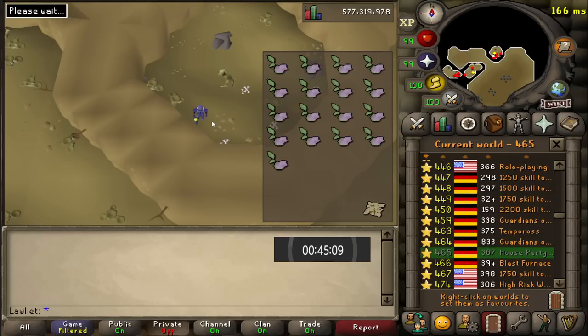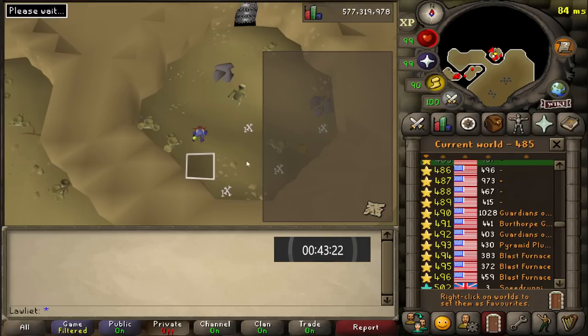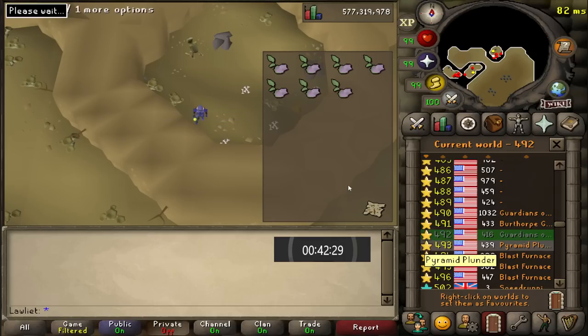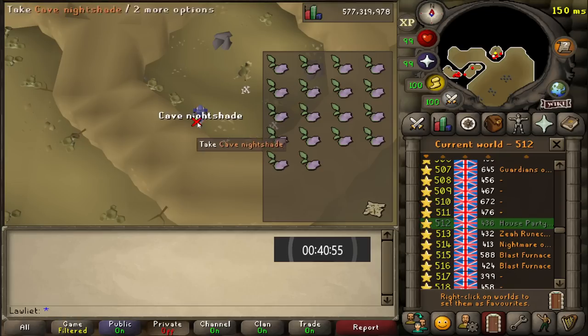The only thing is that you have to bring either stamina potions or restore your energy at a house pool. You'll also notice that I have my inventory on my actual game screen. The reason I do that is because I'm on the world hopper the entire time, so I won't really be able to see what I have in my inventory unless I switch back and forth. That is the inventory viewer plugin in Runelite, and it's pretty helpful for moneymakers like this.